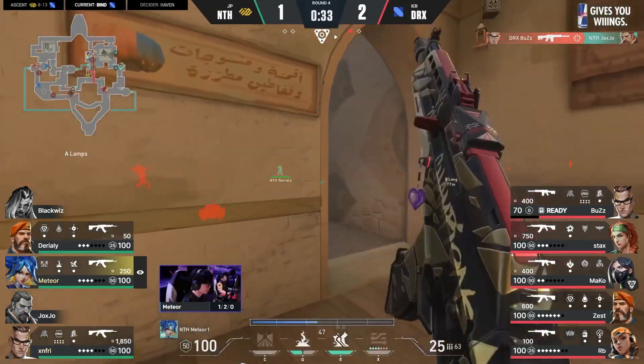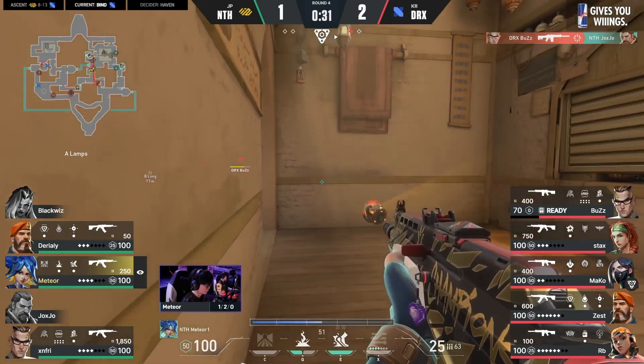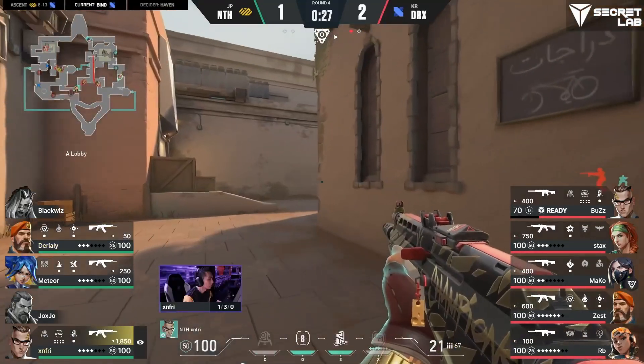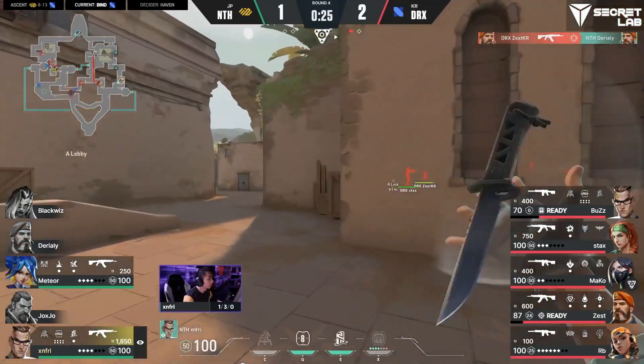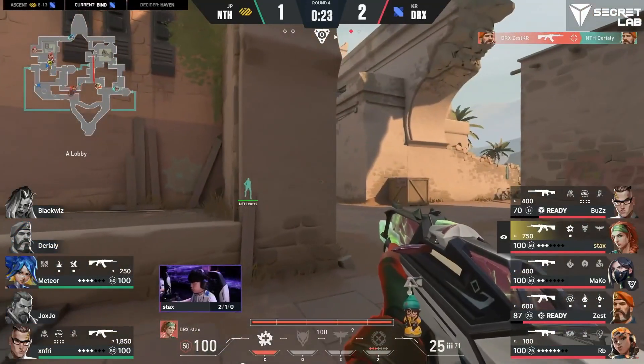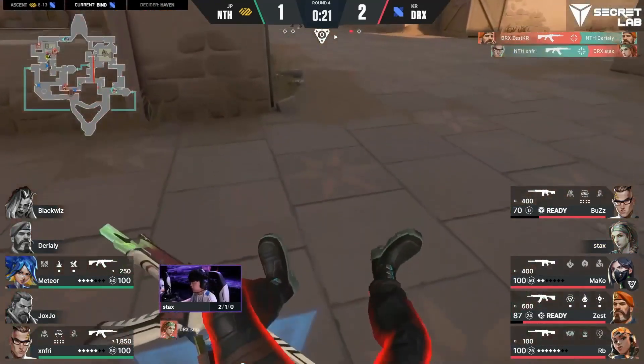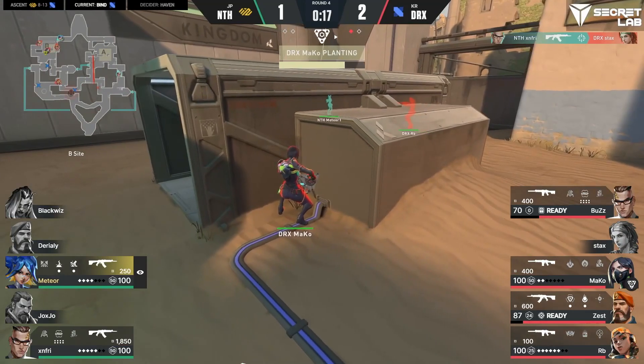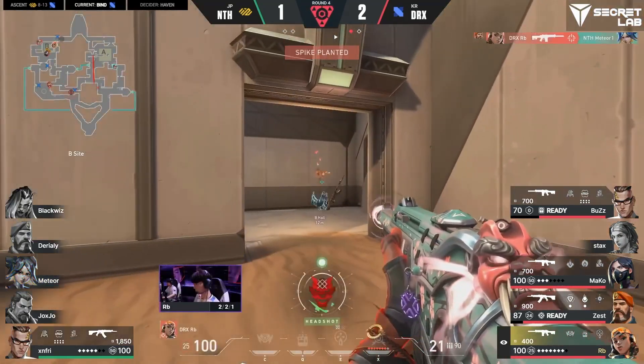They've noted him. We do know that there's the rotation — Meteor's made his way over. That was off the back of two players going exploring, but now they're going to thread the needle. This timing could be everything. Maybe they could at least catch something — no, Zest all too aware. Going to punish on the right through, and Stax again notes another. Couldn't quite deal with it that time, but the plan's coming in. DRX hyper-mobile the way they're approaching this, and Meteor just left towards CT.